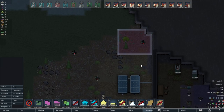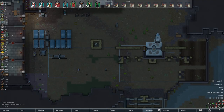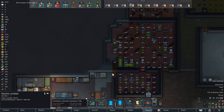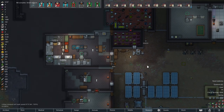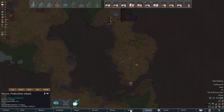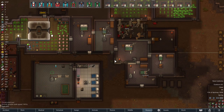I'll put a dumping stockpile over here for the bodies. Our ship's gonna come back and be like, what happened here? Wildlife. I just need these Scaria animals to leave and we'll come back.